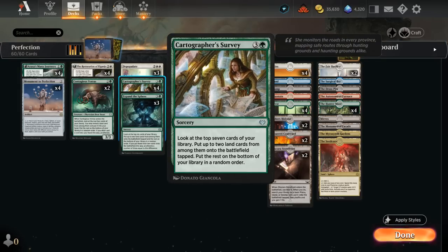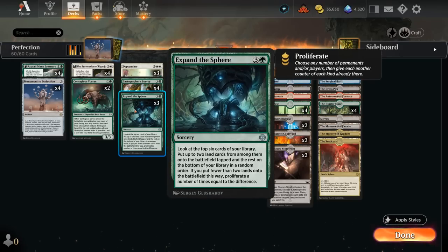We've got a full set of Cartographer's Survey, which looks at the top 7 cards of our library and puts two land cards onto the battlefield tapped — finding any lands, not just basics. Same with Expand the Sphere, which looks at the top 6 cards but can also proliferate if we fail to find two lands or just want to proliferate.